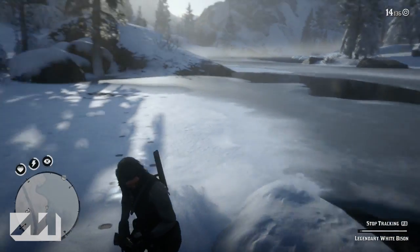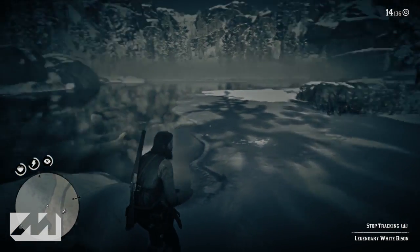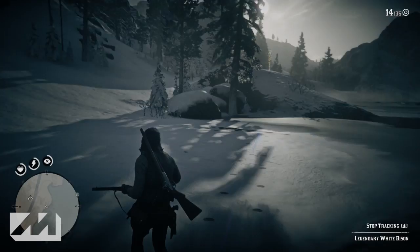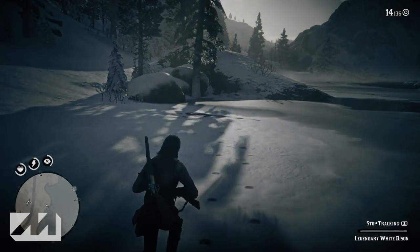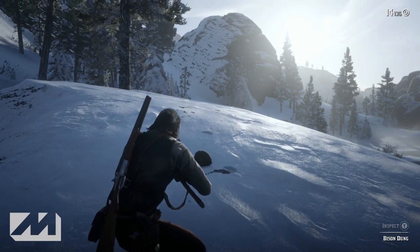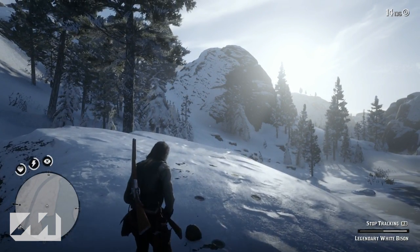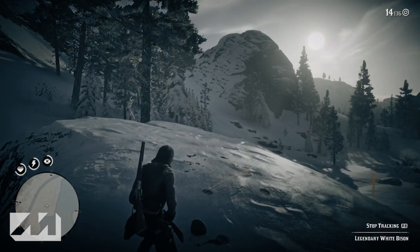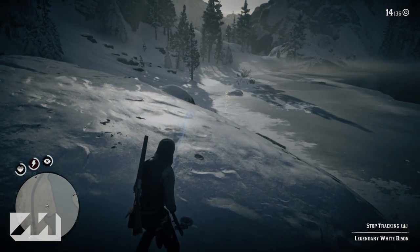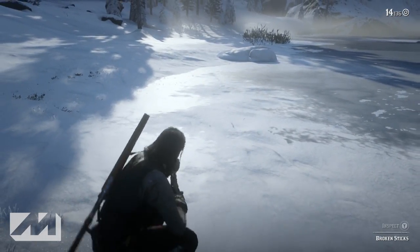The first clue is against the rock near the lake and it's just a piece of fur. Inspect that, and your second clue is going to be on the giant rock right next to you. Look to your left — there's a giant rock next to some trees, and the second clue will be on top of that. Then the third clue is on the other side of the giant rock. Keep going in the same direction — it's very easy to find, basically a straight line of clues — and that third clue is broken sticks.